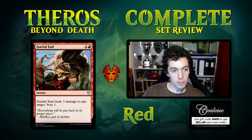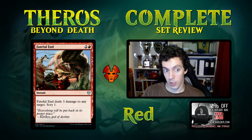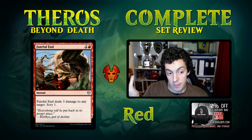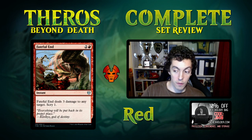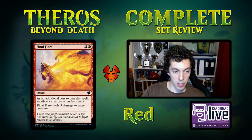Faithful End is essentially Lightning Bolt with scry one for three mana. Can't see this making it in constructed, but in limited it's phenomenal. Adding scry one to what is effectively Open Fire is great, so not much to evaluate there.